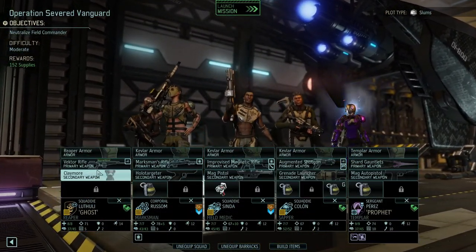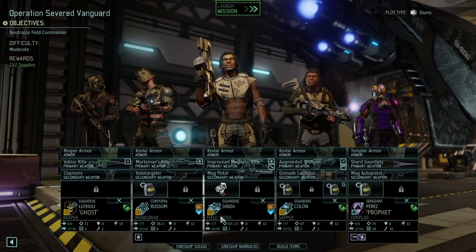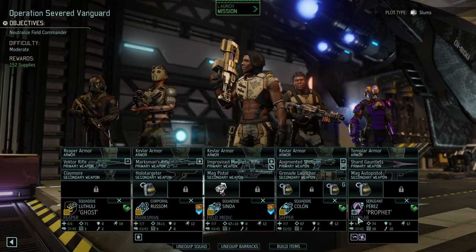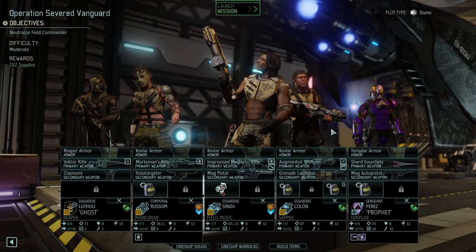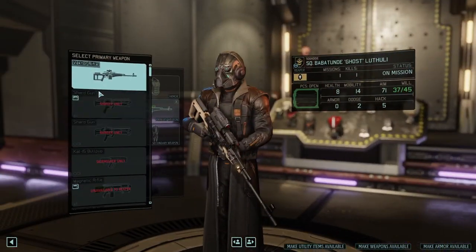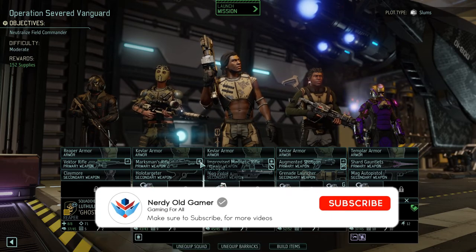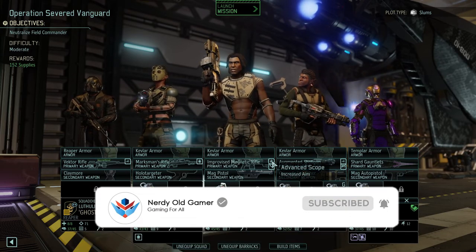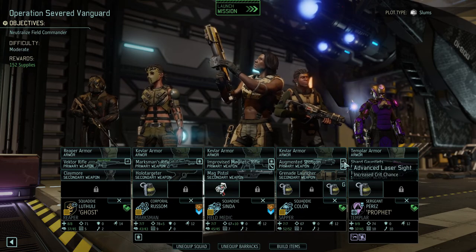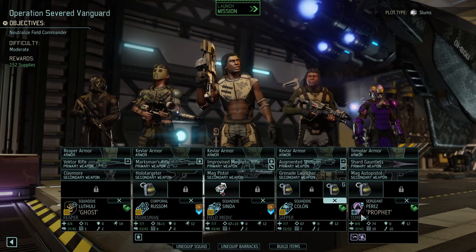I have kitted out a squad here: our Reaper Ghost, our Marksman Russom, our field medic Cinda, Sapper Colon, and our Templar Prophet. The hunter might show up - we're in his territory. We have the vector rifle with a laser sight, the Marksman's rifle with a scope, the improvised magnetic rifle with an advanced scope and advanced repeater, the augmented shotgun with advanced laser sight and advanced hair trigger, and then our Templar who doesn't have anything like that.